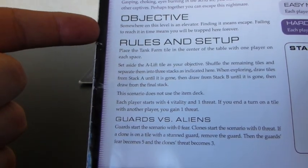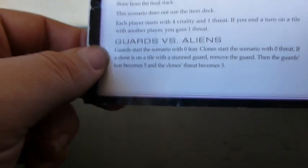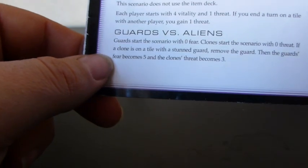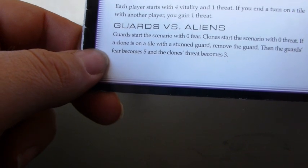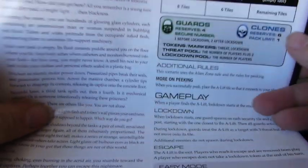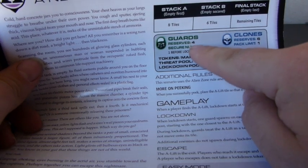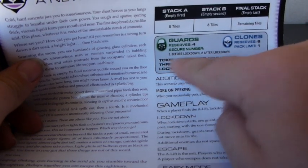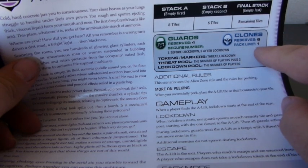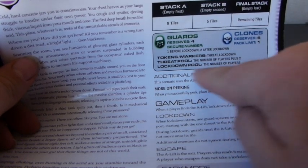The objective: somewhere on this level is an elevator — finding it means escape, failing to reach it means you're trapped forever. Guards start with a fear of zero and clones start with a threat of zero. However, if a clone is on a tile with a stunned guard, remove the guard — the guard's fear becomes five and the clone's threat becomes three, making them fight each other. There are three tile stacks: one with eight tiles, one with six, and the remaining tiles. Guards reserve is four, secure number is one before lockdown and two after. Clones reserve is six, pack limit is one alien per room.